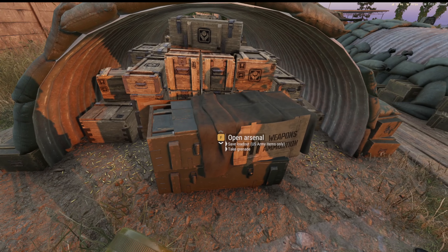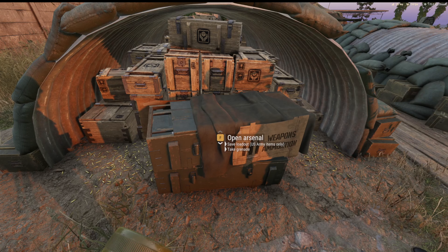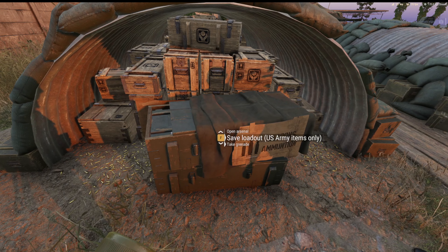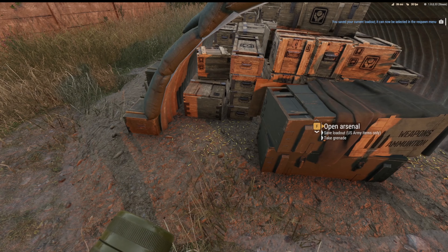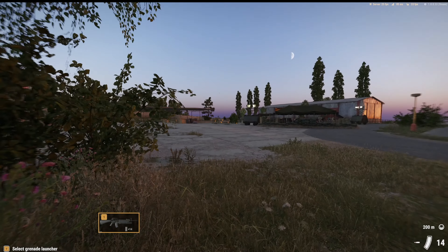After you've gotten your loadout set — this is everything I want to bring with me every time I die and respawn — what you're going to want to do is go down here, hold F, and in the top right corner you'll see your saved current loadout. Next thing we want to do is get into some action.